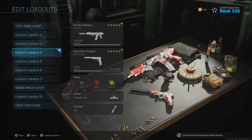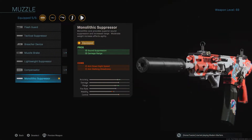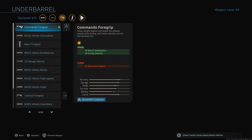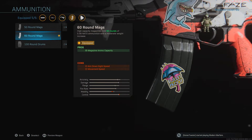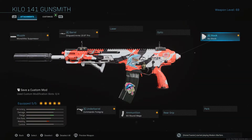If you made it this far and enjoyed that fastest nuke gameplay, let's get right into the Kilo class setup I was using. For the Kilo I like to run the Monolithic Suppressor, the Singuard Arms barrel, Commando Foregrip, 60-round mags, and No Stock. These attachments are absolutely the best to run on this gun and it's one of my favorite class setups, so give it a try.